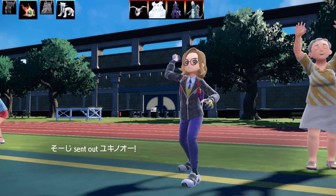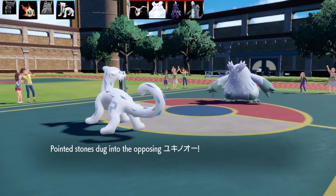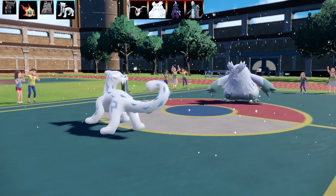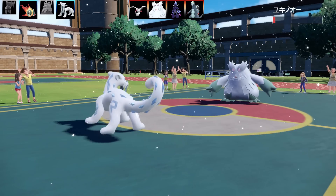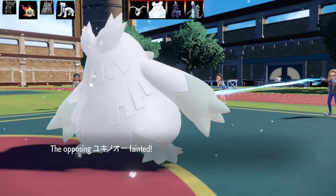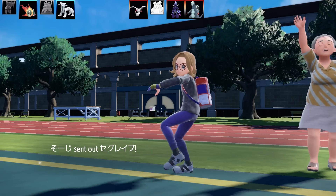Baxcalibur swaps out and in comes Abomasnow. Remember how I was talking about the defensive buff to Ice types? This shows a classic example. Normally that would have easily taken out Chien-Pao if it didn't get that boost - it makes a massive difference. It even lived after taking Stealth Rock and Spikes. Crazy buff. That's going to be the end of Abomasnow.